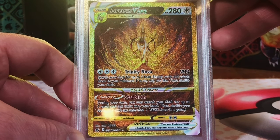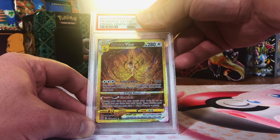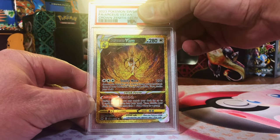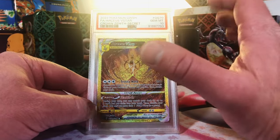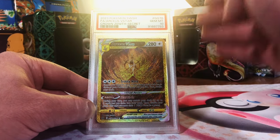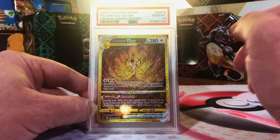The second Arceus V-Star that we've pulled on this channel — the first one got a 10. Let's go for our second Gem Mint 10. One, two, three — let's do it. Yes! That's what I'm talking about right there. Pulling this a second time was unreal. That just doesn't happen. We ended up with two of them and they both got the Gem Mint 10. This is unreal. I love, love, love this.